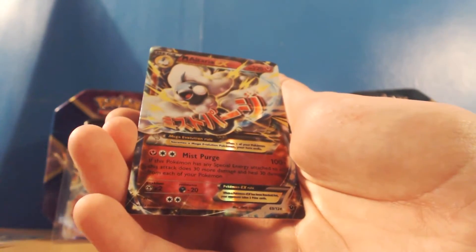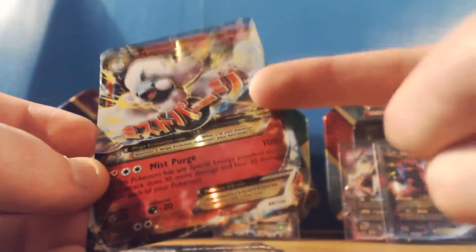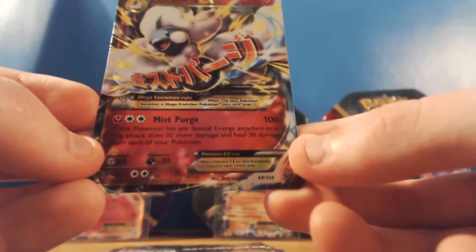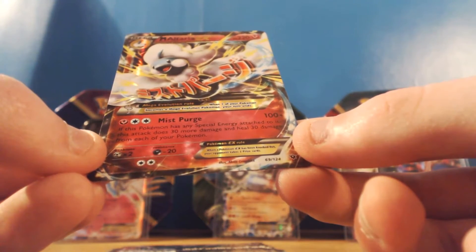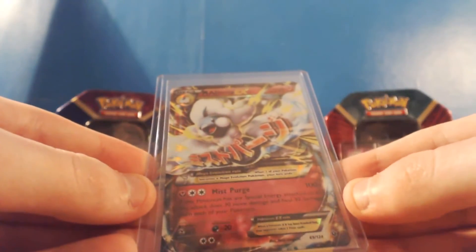And we've got a Mega Altaria EX! I actually don't have this one, so I'm really happy - I've only got the regular Altarias. There are two Mega Altarias and there's a full art version which is the only one I don't have. This one's got 220 HP, and the attack Mist Purge which does 100 plus damage - if this Pokémon has any special energies attached to it, this attack does 30 more damage and heals 30 damage from each of your Pokémon. That is amazing! I'm going to top load it too.